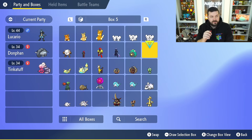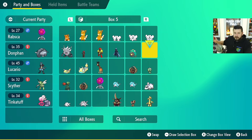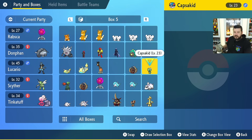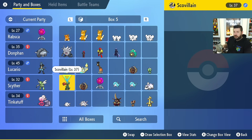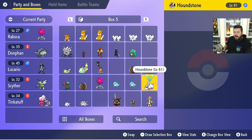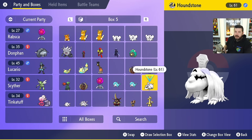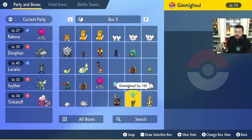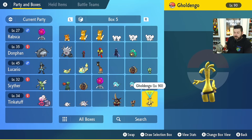Now let's get into the new Pokémon — all the Pokémon in Scarlet and Violet that require something other than just leveling up to evolve. Quick mentions: for Tadbulb, just use a Thunder Stone and it evolves. For Capsakid to Scovillain, it needs to be level 30 and you use a Fire Stone. Greavard to Houndstone needs to be level 30 at night. Cetoddle to Cetitan needs an Ice Stone.